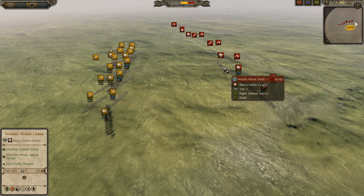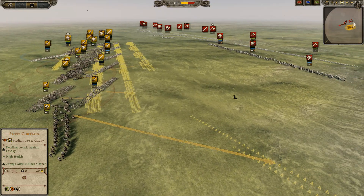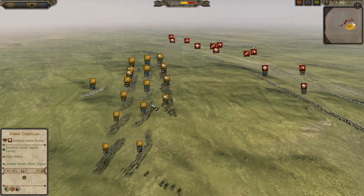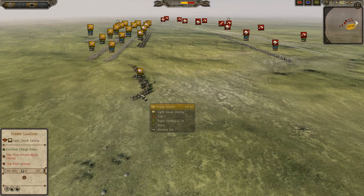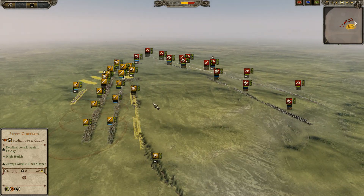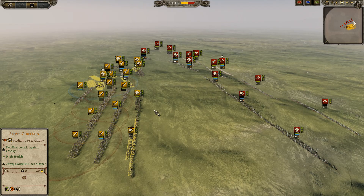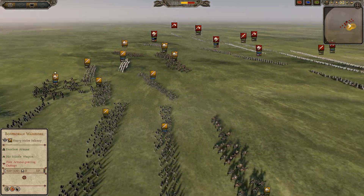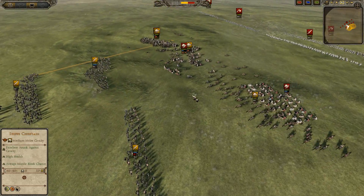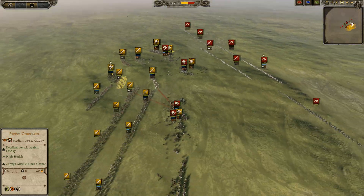The Nordic Horselords are still over here in the front — we'll see how the engagement starts. It's not impossible for the Huns to win, but it's extremely hard. Shock cavalry going around for the Huns, the Steppe Lancers, preparing to meet the cavalry of the Jutes. Here we go, the engagement's starting, and infantry support is much closer for the Huns, which is huge. These guys are actually throwing some jabs into the Nordic Horselords, killing a lot of them.